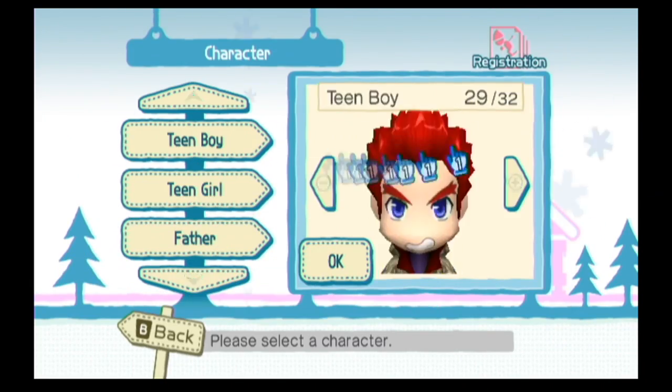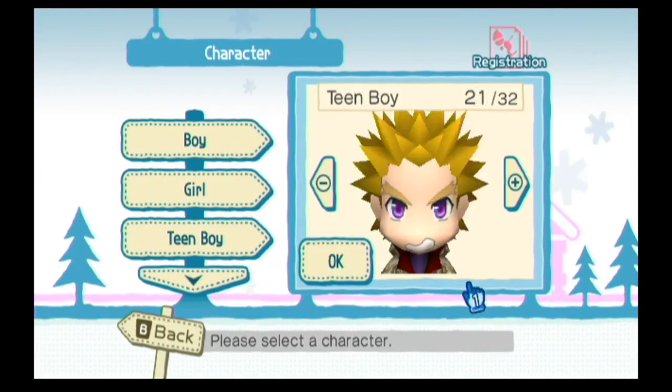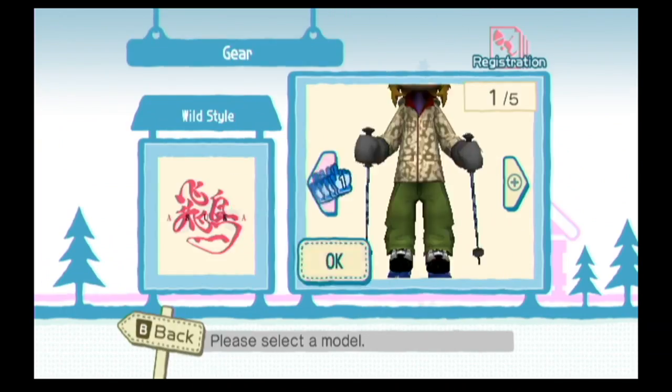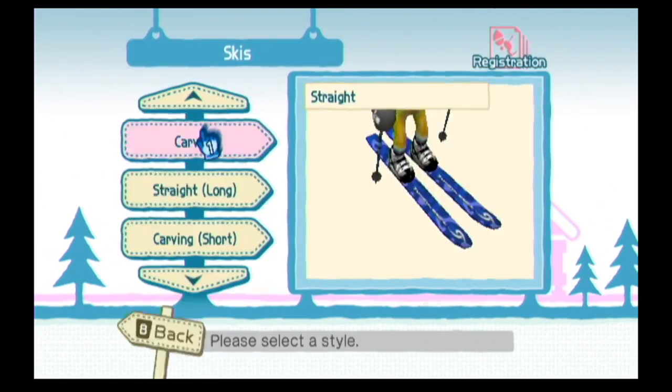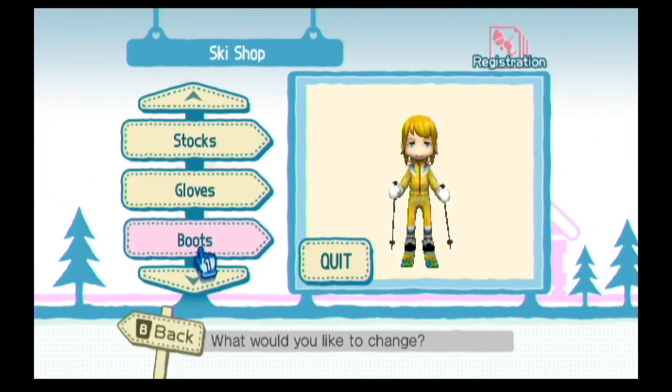The first thing you're going to want to do is create a character. You can either choose a Mii that you've created, or you can create a whole new avatar. Once you've picked an avatar, you can pick between an assortment of clothes, skis, poles, and hats. You can keep mix-matching these different combinations to make someone truly, truly beautiful.